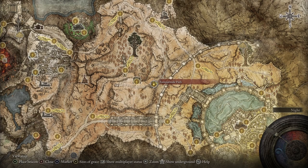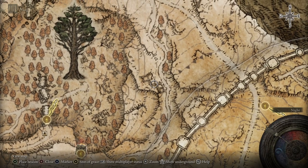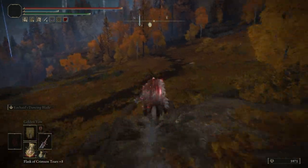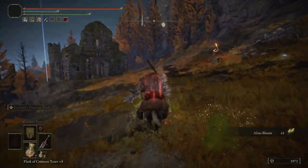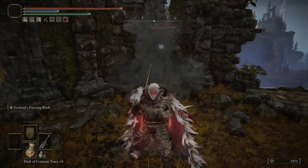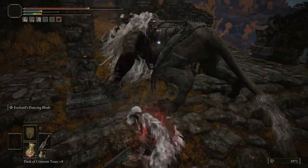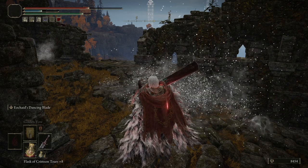Now we're going to the Rampart Site of Grace. We just want to follow the path until we get to this abandoned building. Again, we have another enemy to kill, and of course it spawns something else — it's never easy, is it? Take out that enemy, and that will drop the Larval Tear.